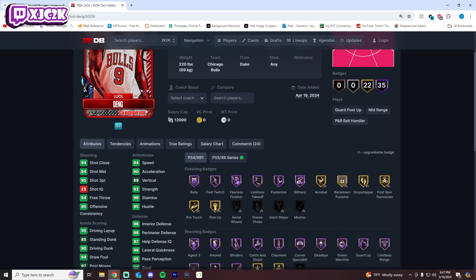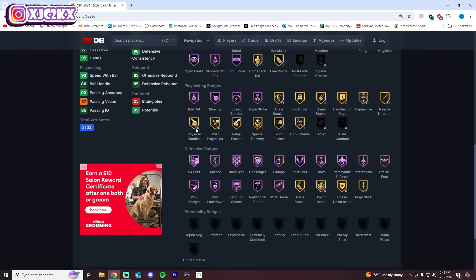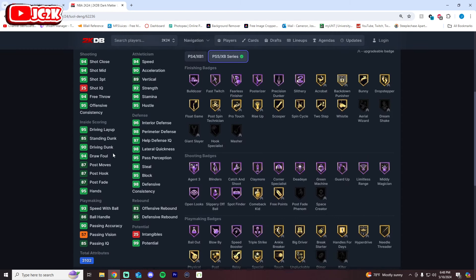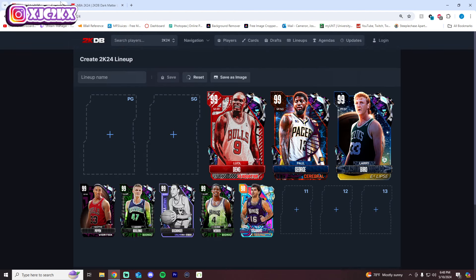LuOL Deng is number 3. Similar to Paul George, he has a great release and very good movement — though not quite as good as PG's — and his playmaking badges aren't quite as complete. But he's an inch taller, super athletic, a great shooter, still has a top-tier fade with Trey Fade, and solid animations including John Wall's Drag Back and Steph Behind the Back. He does a lot of things really well. You could flip him and Paul George — I wouldn't blame you. Deng's defensive animations might be a little better too.